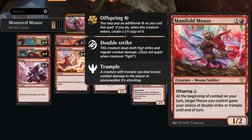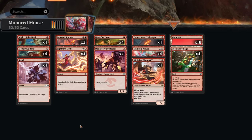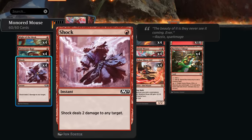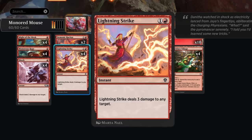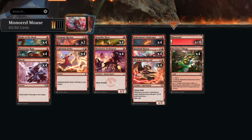At the beginning of combat on our turn, Manifold Mouse targets a mouse we control and gives our choice of double strike or trample until end of turn. With 12 mice in the deck, that's usually not a problem. Manifold Mouse is the perfect follow-up to a turn-one Hardfire Hero — we can be attacking for four damage, essentially a 2/2 double strike that retains its +1/+1 counter the following turn. Slickshot Show-Off can be an excellent way to close out games, especially if the opponent lacks removal or reach creatures.